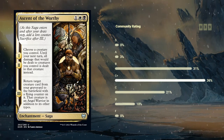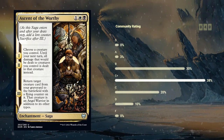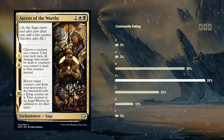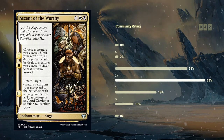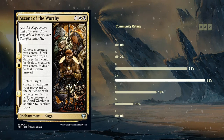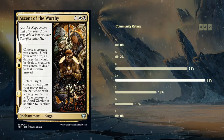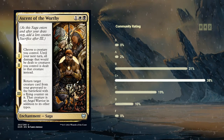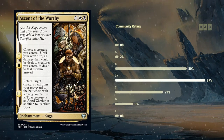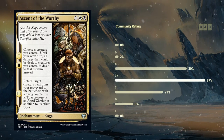On the final chapter, return target creature card from your graveyard to the battlefield with a flying counter on it, and that creature is an angel warrior in addition to its other types. Black-white has a bit of a sub-theme of angels and also casting multiple spells in the same turn, which lends itself to a more aggressive deck with a low curve. Ascent of the Worthy is definitely an interesting one and I'm not 100% sure on my rating, but I'm going to start with a conservative C rating. Reanimating a creature is nice but it takes a few turns before you get your creature back, and the first two chapters can be awkward to set up.